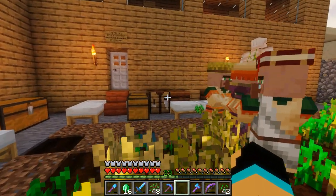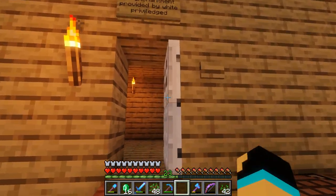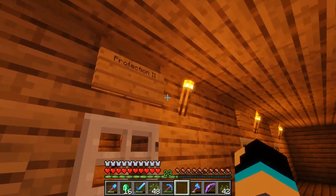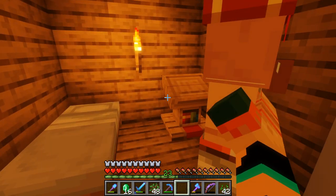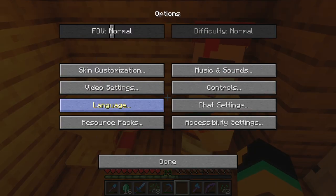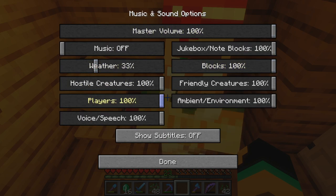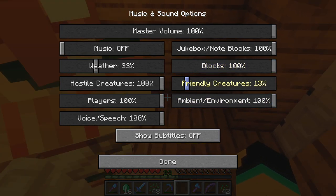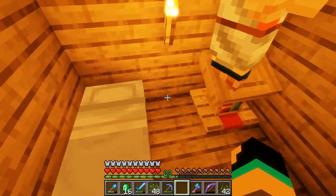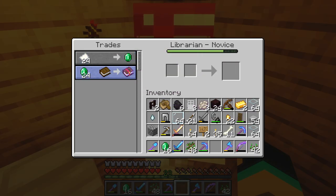The second step would be to build a kind of warehouse where you have your villagers in rooms. What I like to have is a sign identifying their trades. These guys are librarians, so you have a little room like this with a bed and with their workstation, and they're gonna be here and you can keep trading with them.